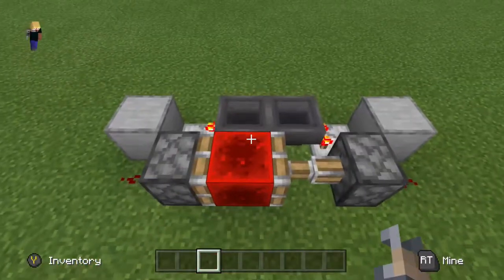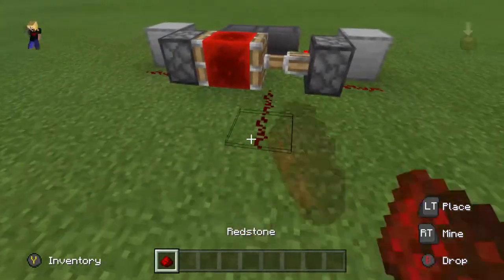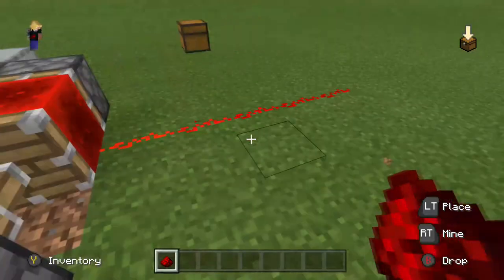So what is happening is this redstone block will be pushed back and forth, which gives you your output signal for a piece of redstone, which could be turned on and off if you want it on a timer.